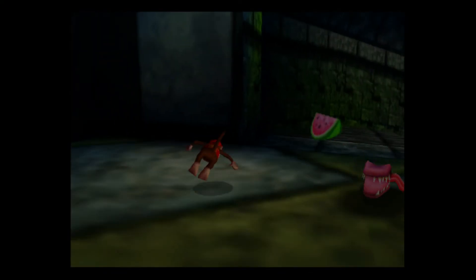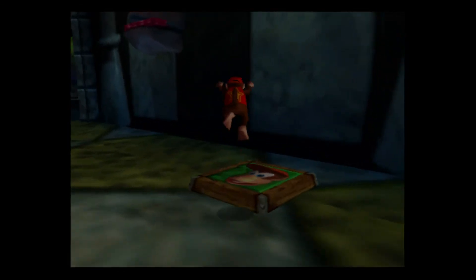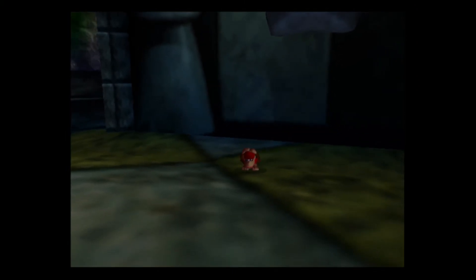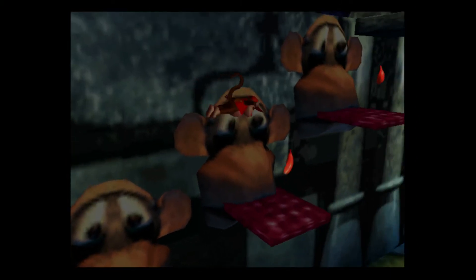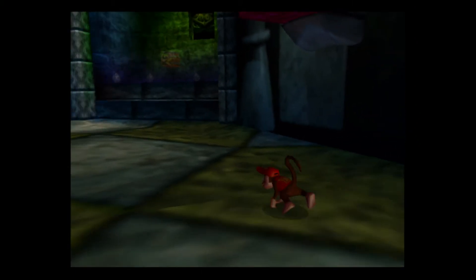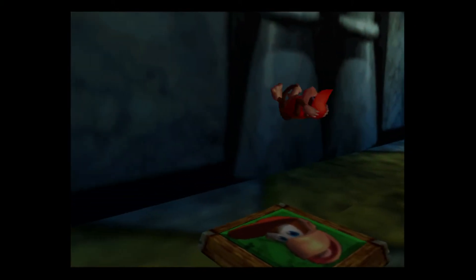Oh, we have a new enemy here. What are they called? Critters, I think — or catraps. They might be catraps. This is hard. I'm trying. There we go. Well, I fell. I know these are gonna fall — I knew as soon as I got on them they would do that.